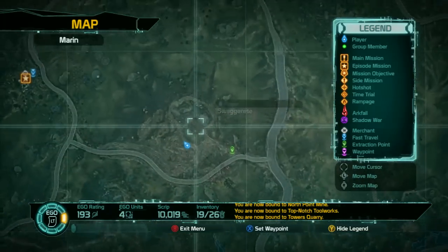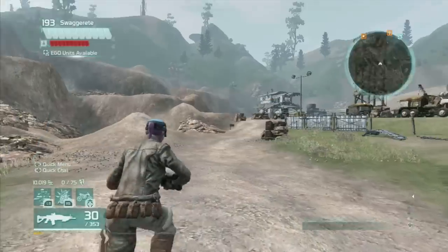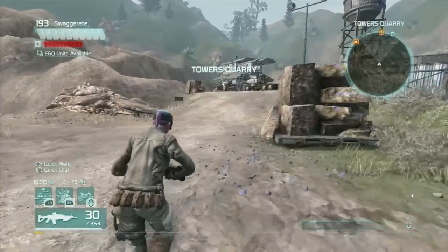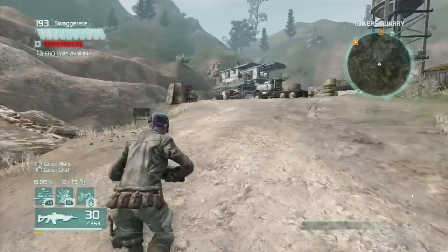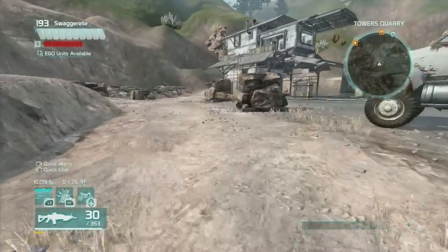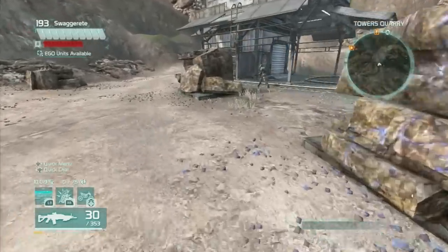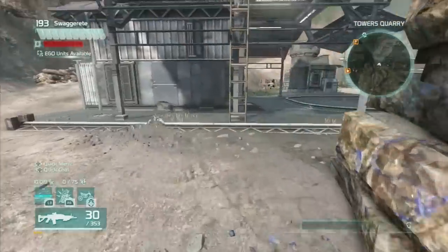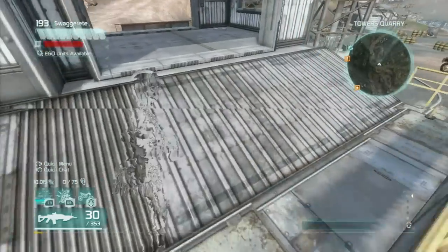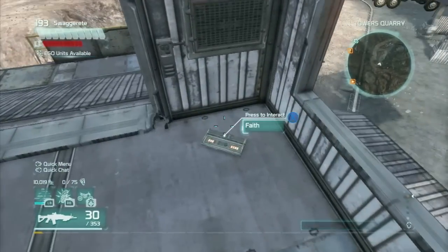The first one is right down here in Towers Quarry. There is an enemy here, so I'm going to go. Obviously you can kill everyone or just run through — usually you can just run through too. But right in here, up on the tower in the back.